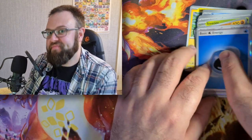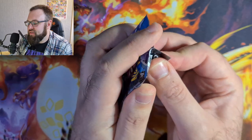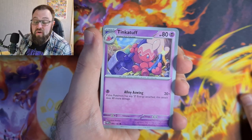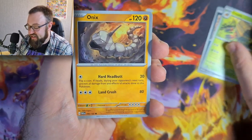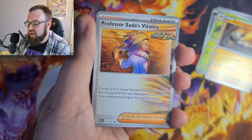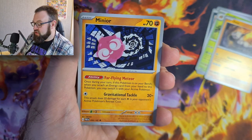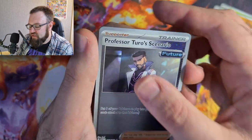Three packs in and the usual ETB luck is already kicking in. I thought I might have broken the streak but any good pulls are getting further down the pile, so we can at least end the video on a high - he tells himself, knowing he's lying. Honestly, the only reason I buy ETBs is for the promo, the sleeves, and the damage counter dice. Pack four gives us a Scream Tail, and Professor Turo's Scenario which a lot of people are chasing right now because it supports the Roaring Moon EX deck - it lets you attach basic energy from the discard to up to two ancient Pokémon and draw three cards.